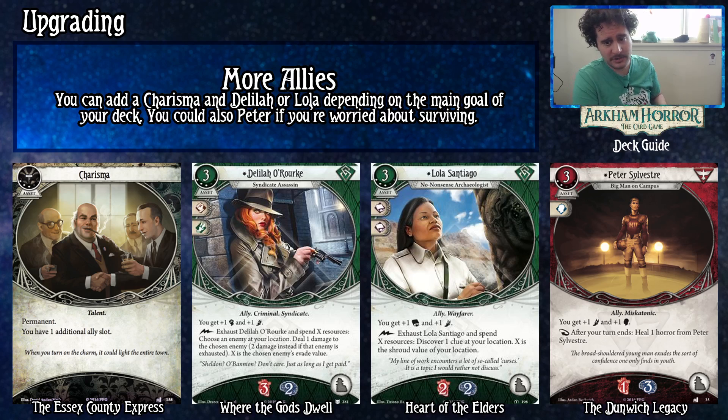The second upgrade is more allies — add Charisma, which is a great purchase. Depending on your focus, you can get Delilah if you want to deal more damage, or Lola if you're focusing on clues. Generally Lola is a better card than Delilah, but in this deck I would choose Delilah — she could replace the remaining Coup de Gras, then start cutting Take Hearts. That's my personal upgrade path. Peter Sylvester is also a good upgrade if you're worried about surviving — he essentially makes it so you just don't die. With Gaze and Dark Horse in play you'd have four willpower, which makes the mythos phase much less of a problem.